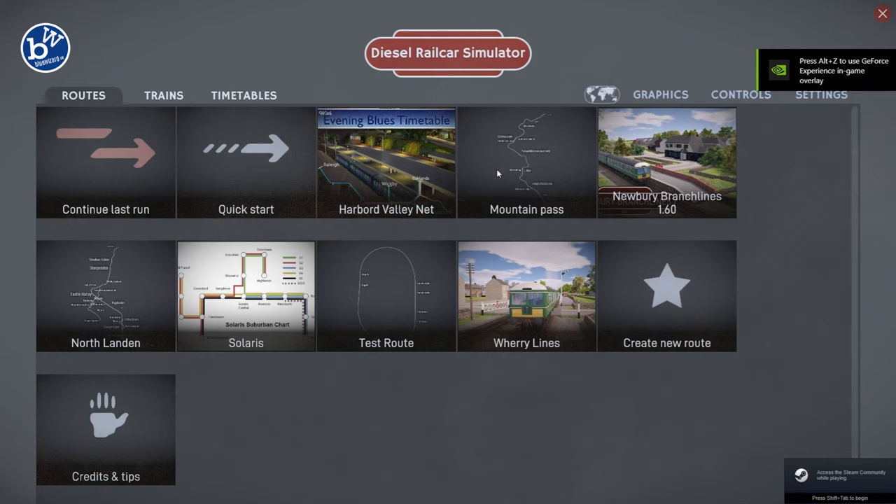Right now we have the Mountain Pass and North London to look at. Westfords isn't available yet. So what we're going to do is load up the Mountain Pass first and then take a look at both the new and the old graphics. Then we'll do the same with North London.